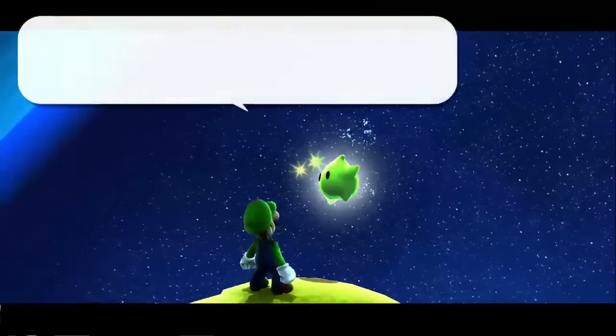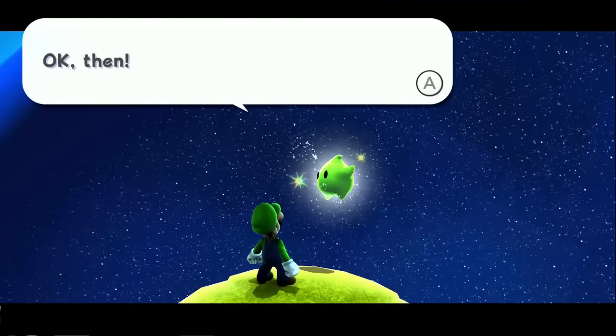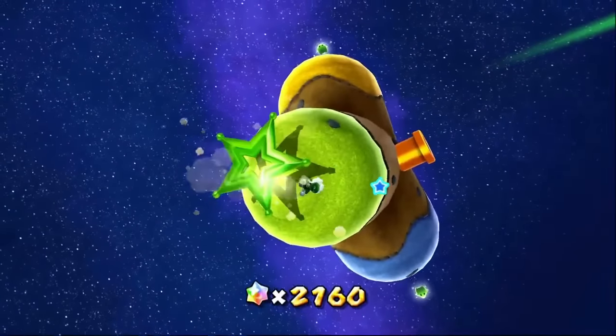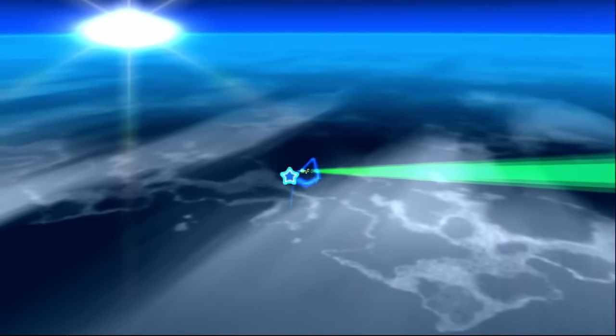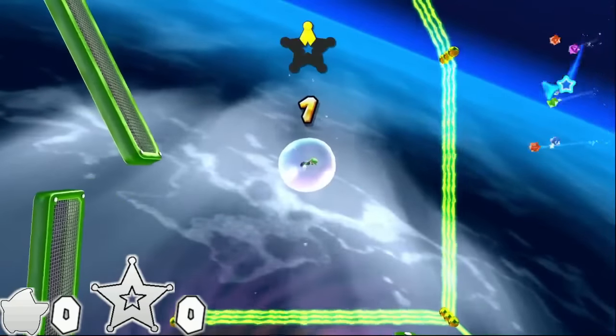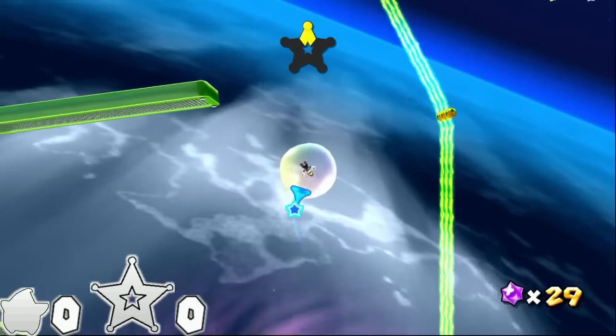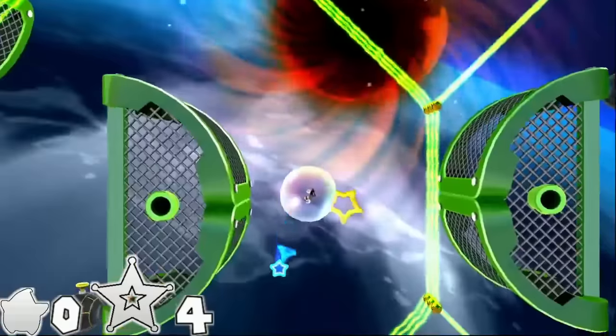Now let's talk about the trial galaxies. Not much to say — they all involve motion control gimmicks which actually remove your ability to spin altogether, usually. All of these galaxies including the secret final bonus level are easily completable in zero spins. The exception is Bubble Blast Galaxy, which has you collecting five star chips while in a bubble, returning to the central planet with a sling star after every star chip, totaling six spins.